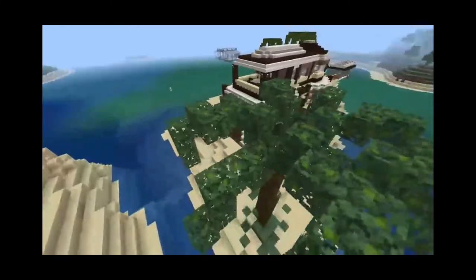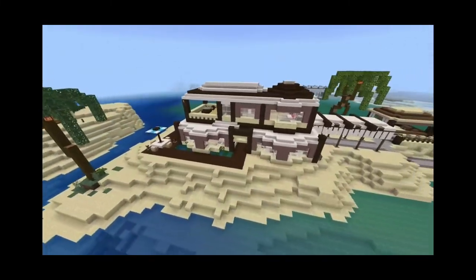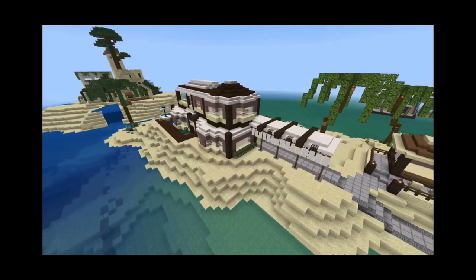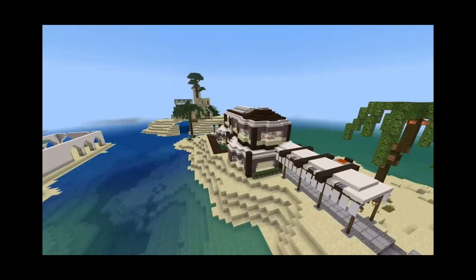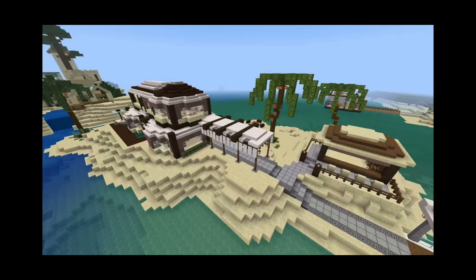One of my favorite things about this house is that I added a little bit more dimension to the walls. Because before I made this house, I wasn't really making curved walls that often, because it was more difficult to work with. But I'm glad I started doing that with this house, because I've become a much better builder because of that.